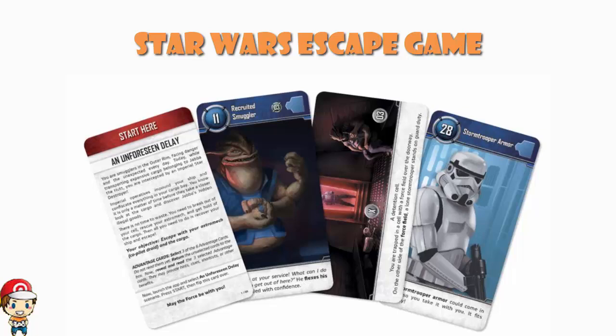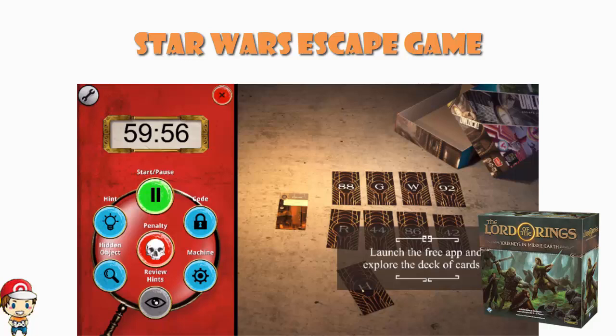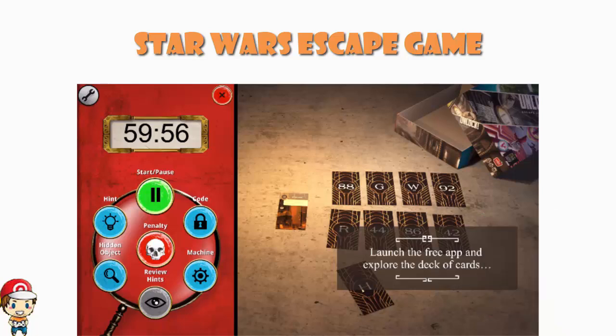We've got things like a recruited smuggler card, stormtrooper armor, and a detention cell — you are trapped in a cell with a force field over the doorway, and on the other side a stormtrooper stands on guard duty. Obviously if you're into escape rooms and Star Wars, this is an absolute no-brainer. This also works off an app — we've seen things like this before with Journeys in Middle-Earth. So you launch the app, start the Unforeseen Delay scenario, press start, and flip the card over. The app is free and available on iOS and Android.